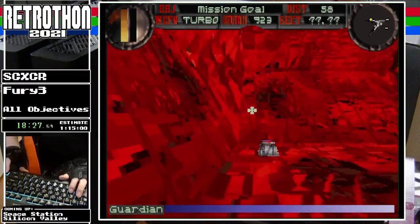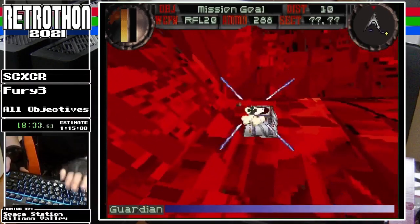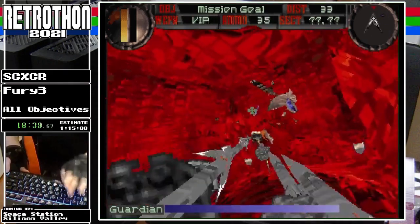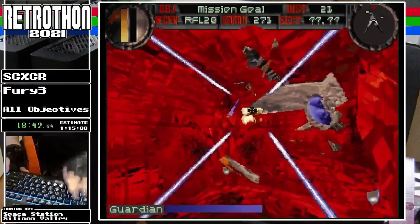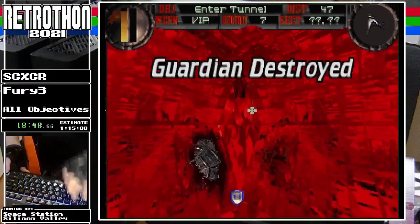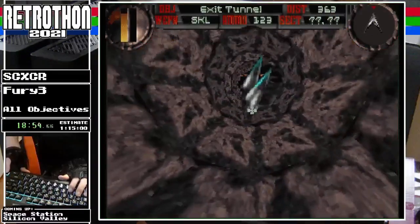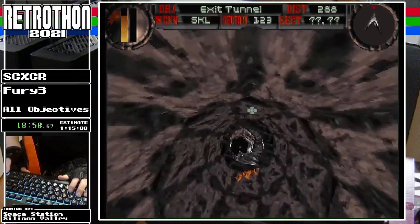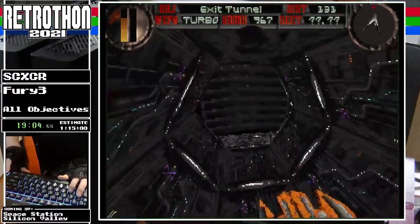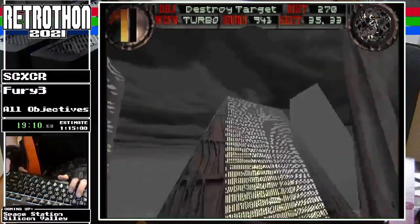Another boss. Some of these bosses are very clearly modeled after certain animals or certain plant life — this guy I have no idea. I'm trying to change up my fire so I'm not using up too much of one weapon. It is possible to damage enemies and structures by ramming them with your ship, and that may come into play later in this run if things don't work out the way I want them to.